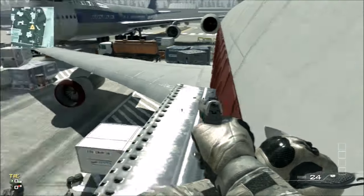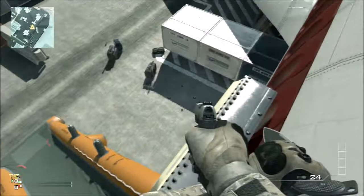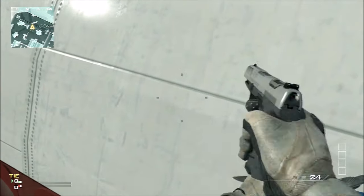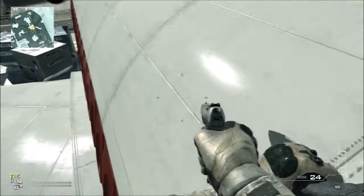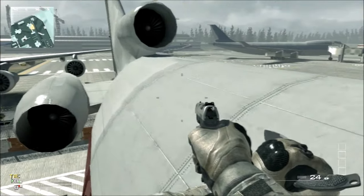Okay guys, so for method two you're gonna jump straight to the side. And now you're on. So now you got a sprint jump up this way. Now you can walk around the plane aiming in like this.